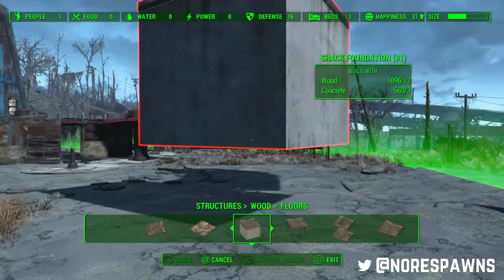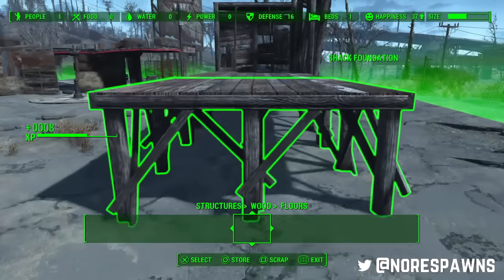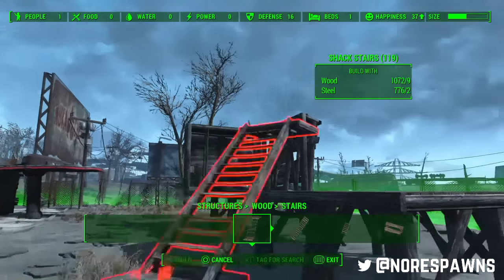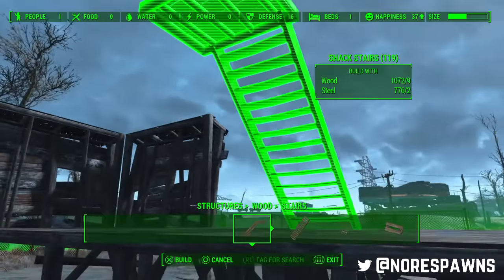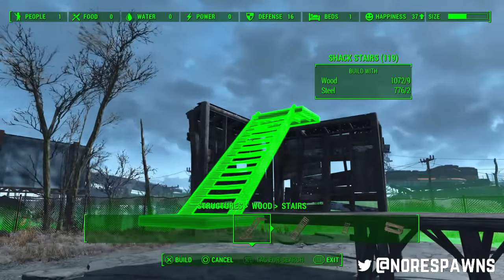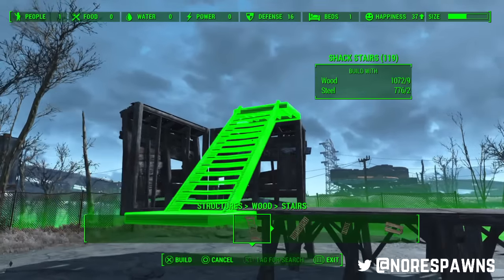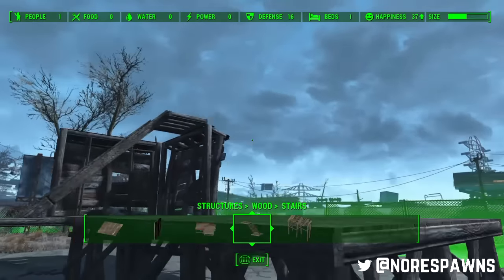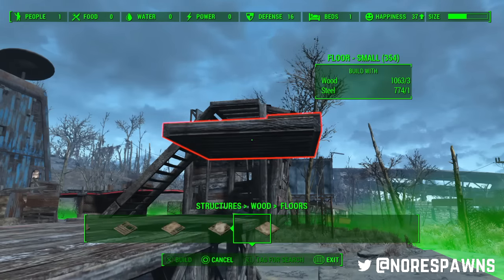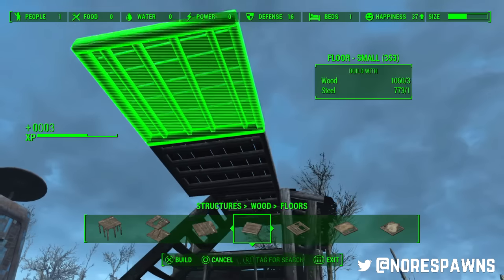We need a new surface. Is this going to work the way I want it to work? We're good, it's all right. Now, what this is - the reason why I'm doing this little part at the edge - this is going to be a tower at the edge of the walls, basically.